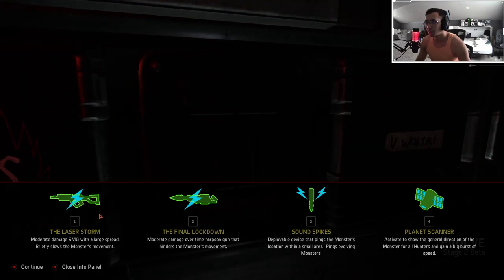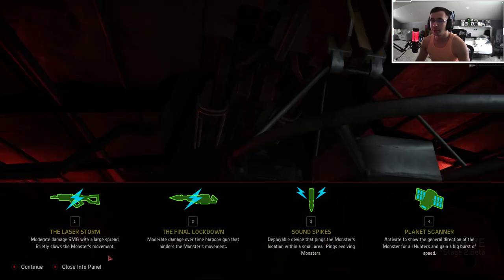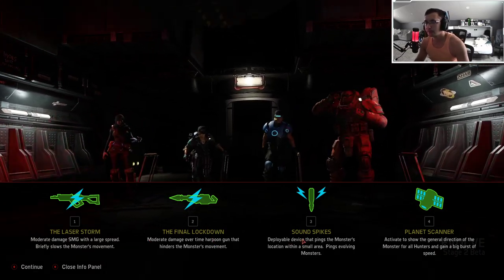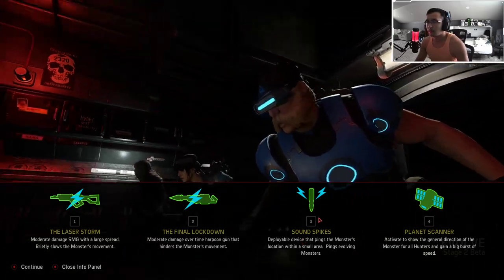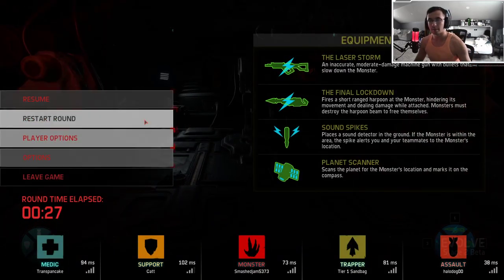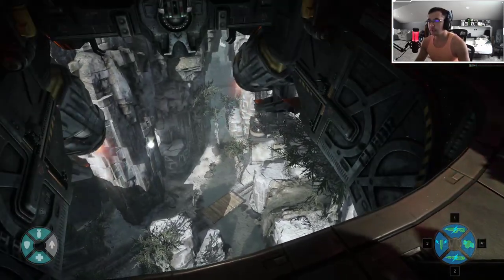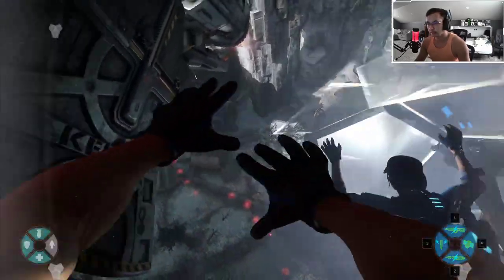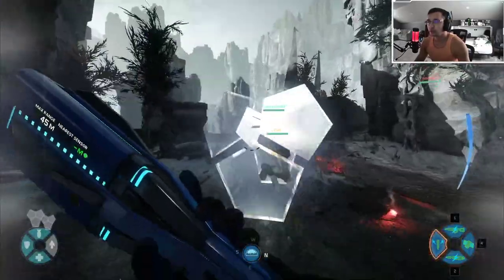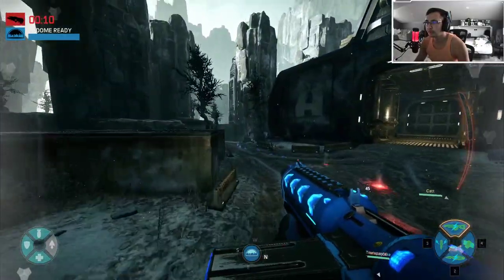A little tutorial from the nice lady in my ears. So the SMG has a large spread, which is why it's really important that you're really close. So while we're on the chase here, we're going to start placing some sound spikes around some key areas. Hopefully he runs into them and gives us some information. Looks like our monster ran this way — let me go ahead and place a spike here and start chasing him.